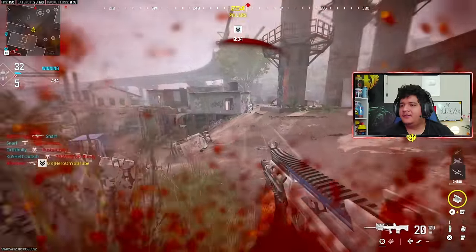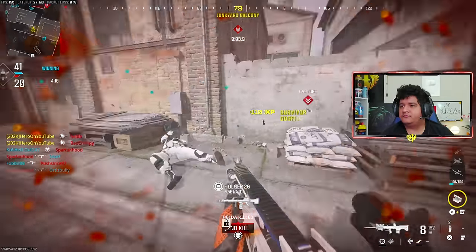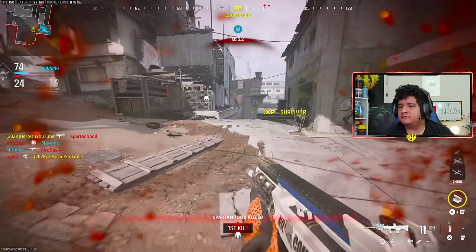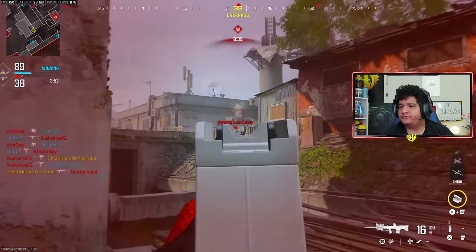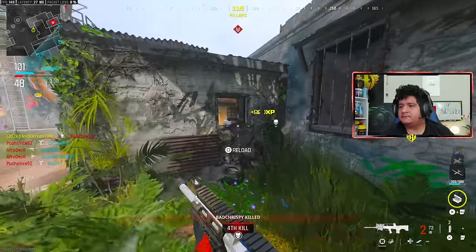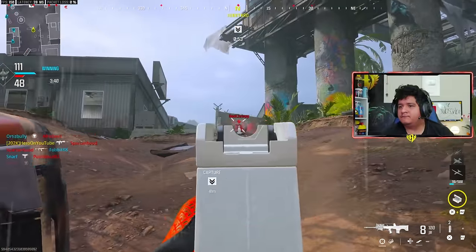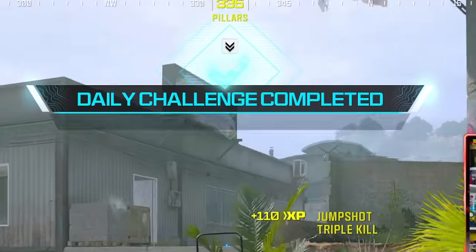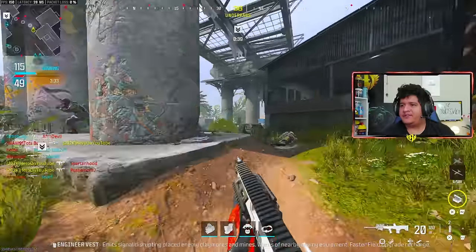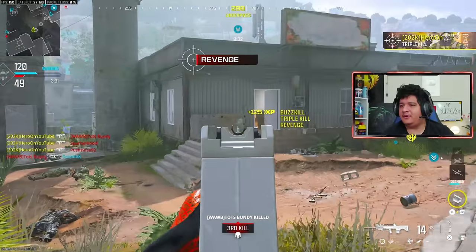Now I've got to get 20 kills with this gun. There we go — we got the 20 kills. Now we've got both our daily challenges done, and I have no idea what the bonus challenge is going to be, but we'll see if I complete it naturally. Then we should be able to get our Advanced UAV with the Armory Unlock tokens we've gathered.